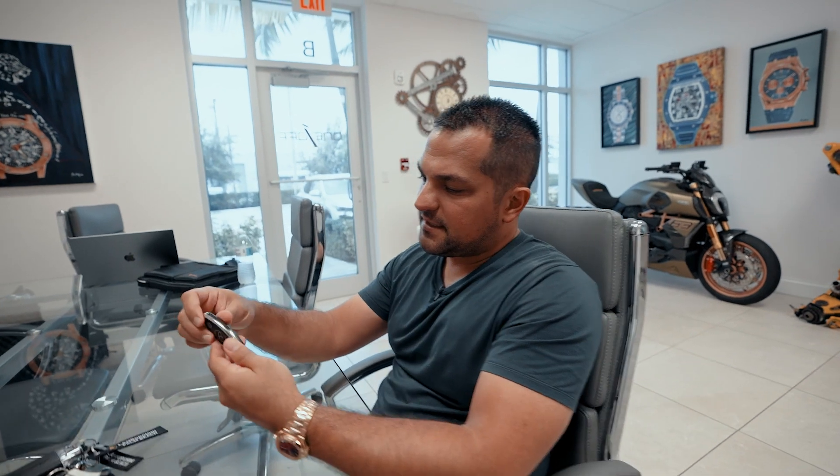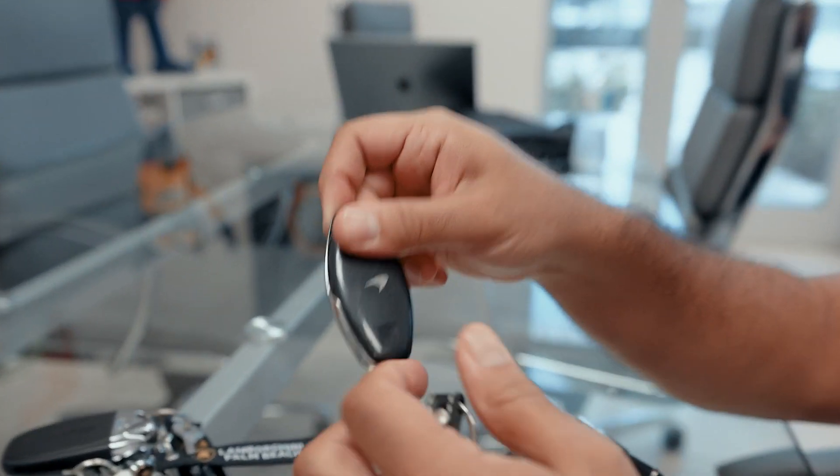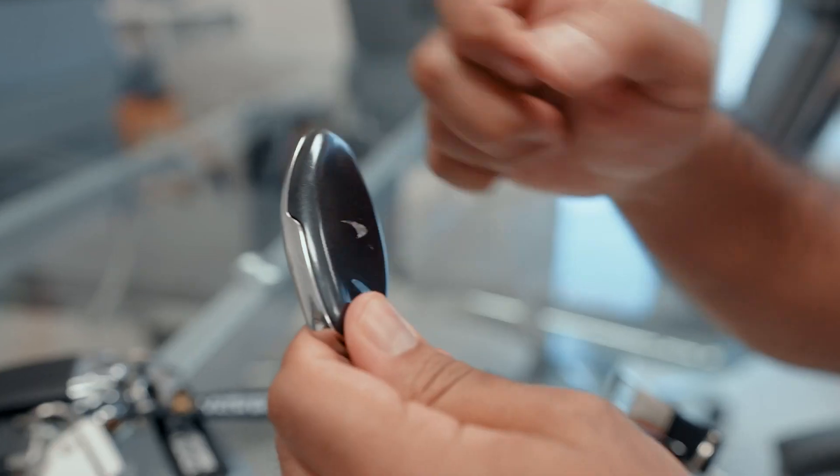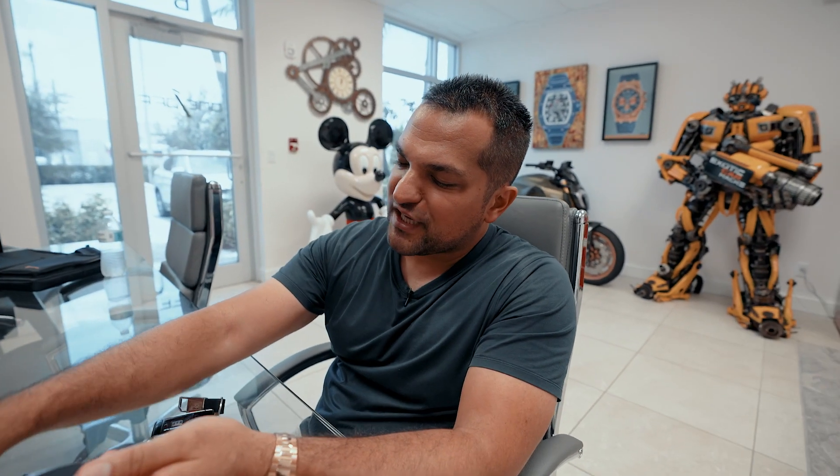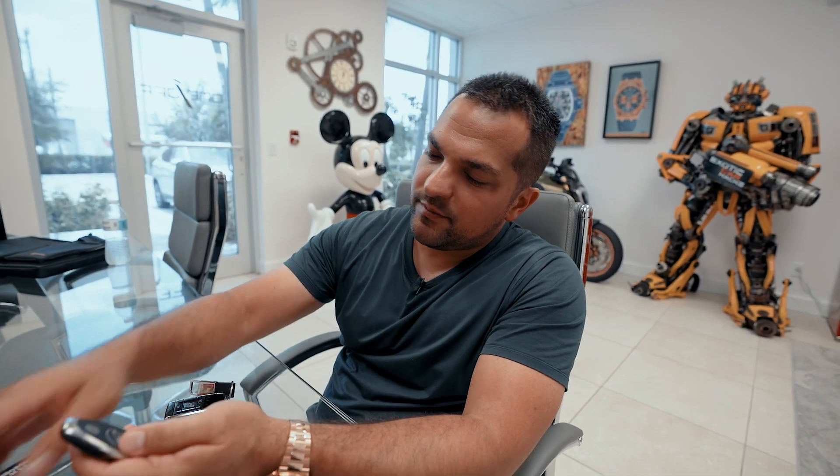Next, we look at a McLaren key. This is the McLaren Senna key — looks identical to a 570S. Very crappy key, really plastic, not really exciting for a million-dollar car. It looks like a spaceship, but they all look like spaceships. I don't think it matters if you have a million-dollar spaceship or a $10 million one — they still give you the same crappy key.